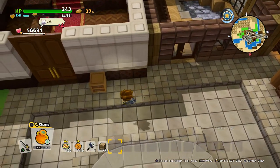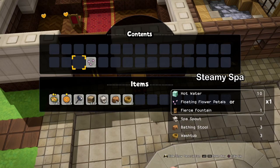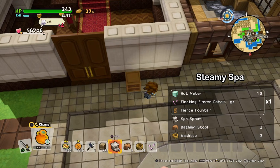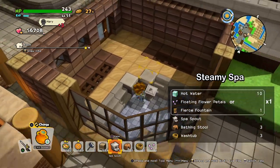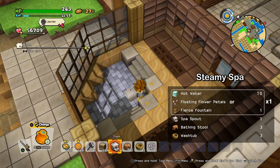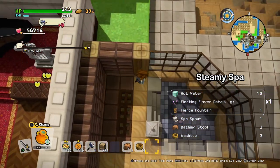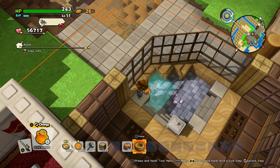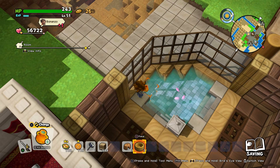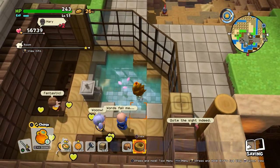Now let's make the spa. We need what is called a spa spout, a bathing stool, a washtop, and floating flower petals. The spa spout should be outside of the water but connected to it, right next to it. The flower petals need to be inside the water — that's important. We'll fill it up. There you got a spa, which is also a set. But for a spa you only need flower petals and 10 blocks of hot water.